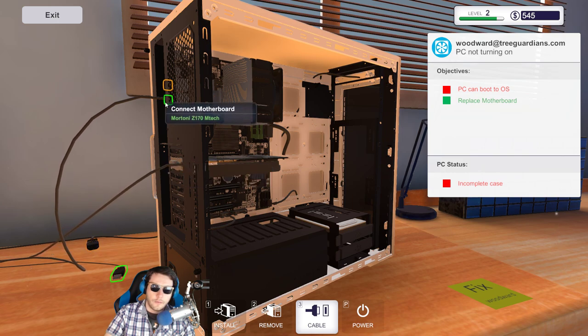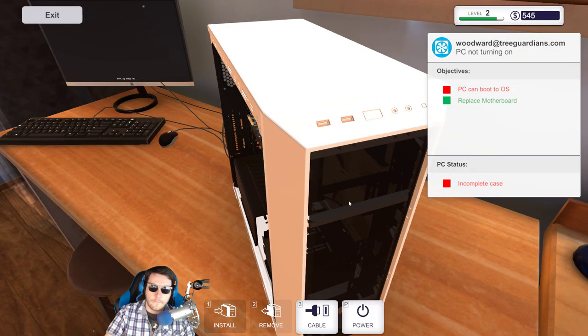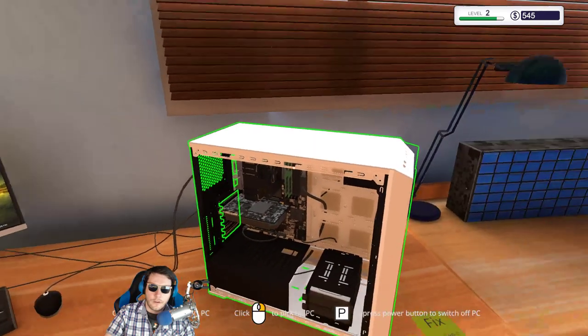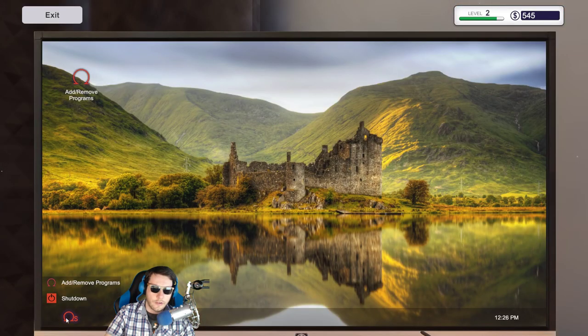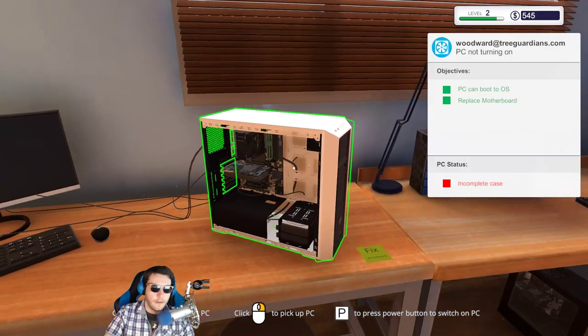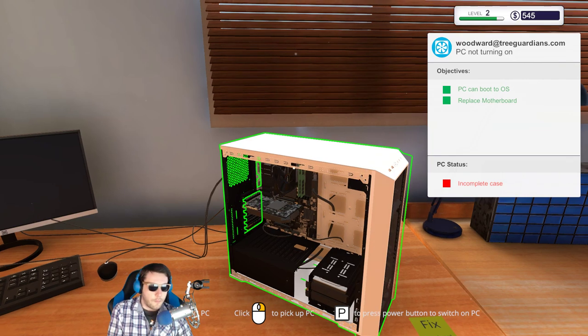Plug in the mouse, monitor, keyboard, and power supply — let's turn it on. Oh wait — incomplete case. But it boots! So we don't have to run the 3D benchmark program, thank goodness. That was a nice background — did you see that?